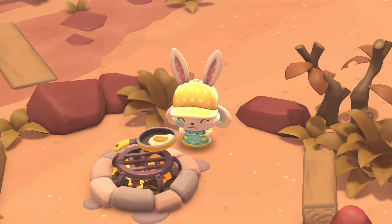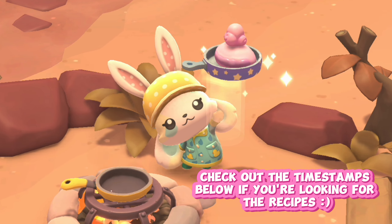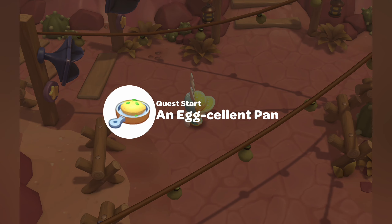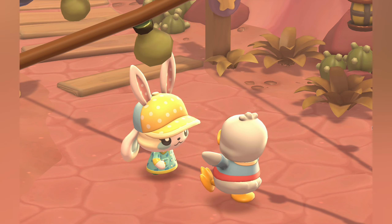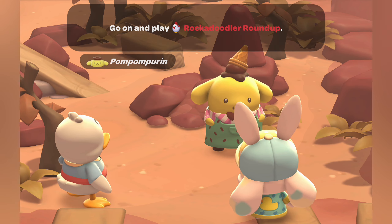Here's everything that you need to know about the new egg pan, including all of the new recipes and how to get it. You need the Eggcellent Pan quest, which unlocks after you finish the Rockadoodler Roundup. That quest you get at level eight with Peckle if you've unlocked the nature preserve.